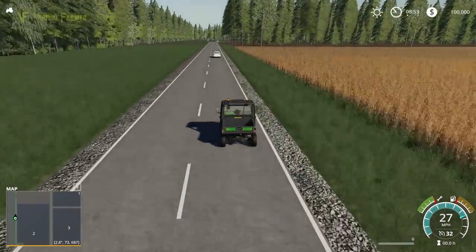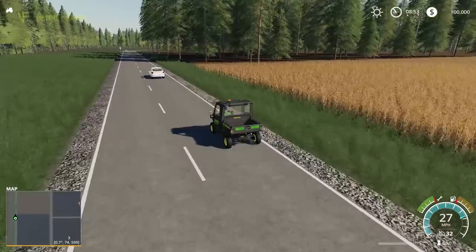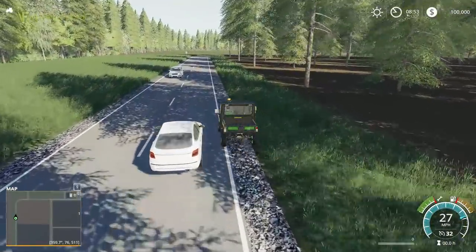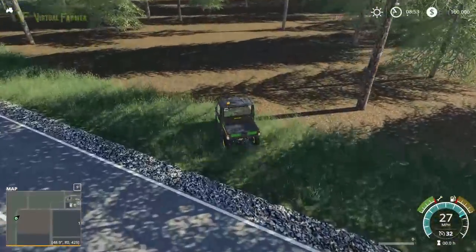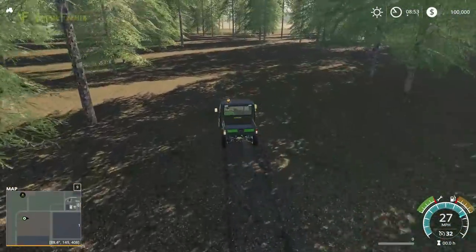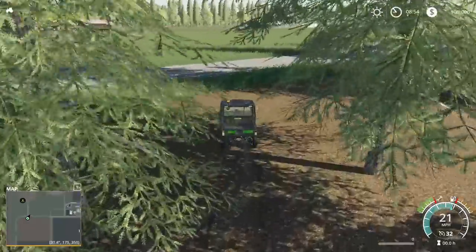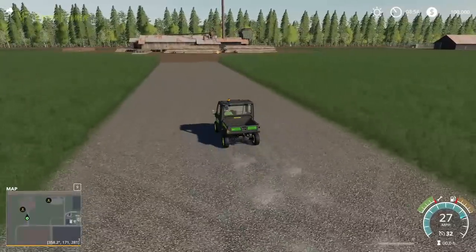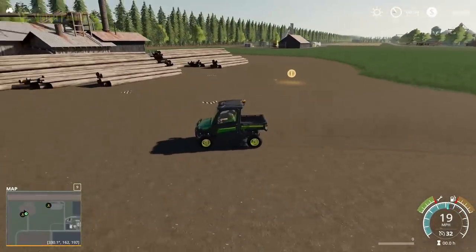These are some really nice big fields as well. If you're playing single player on here, you're going to want a big combine. This would be another great 'going big' map. You could go big on here and have a really nice setup. There's a forestry area — a nice square one. We'll have a quick drive through. Good use of the forestry floor texture. I think I would have liked a little bit more detail in here — it works, don't get me wrong, but it needs just that touch more detail, a few bushes, maybe a few tufts of grass. It's a very uniform look to the forest.